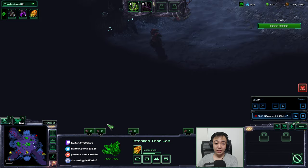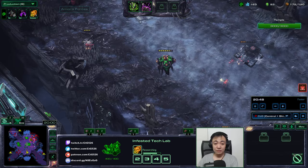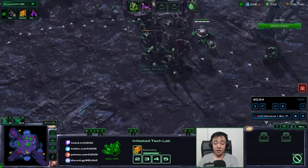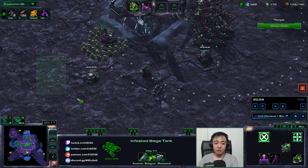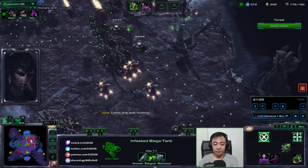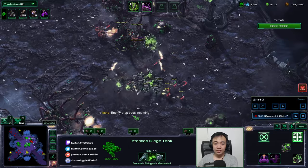At 20 minutes, there will be a drop here, and they'll walk towards my base. The 20-minute wave is also where they're going to start using drop pods at four spots in the main — here, here, here, and one in a random spot. It's the 20-minute mark. Clean these out.